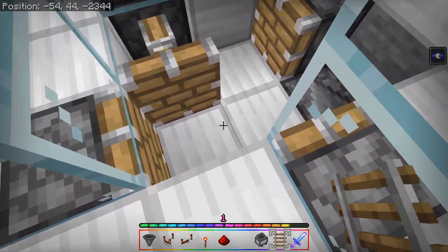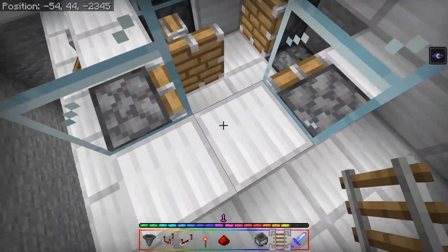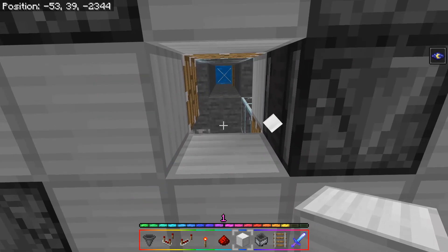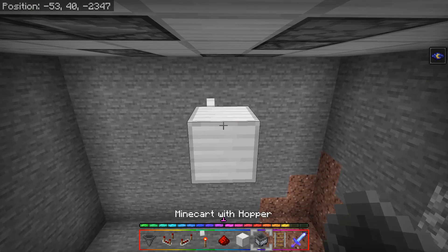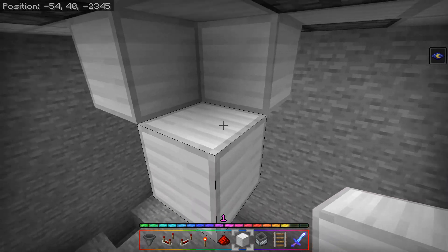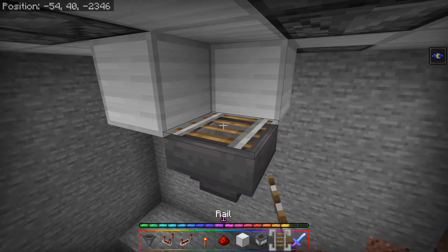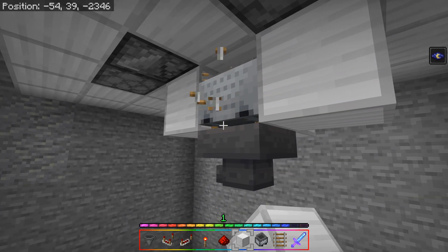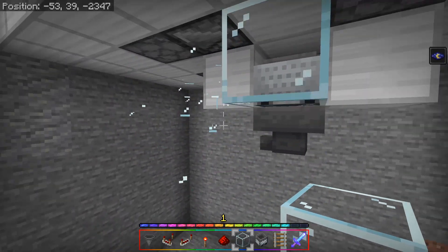For item sorting, find the bottom-right block of the front of the trident killer. Come down two blocks underneath it, break one block there, surround it with other blocks so a minecart with hopper doesn't escape. Change the bottom block to a hopper, place a rail, set down a minecart with hopper, break the rail, and change the wall to glass so you can see if it's still there.